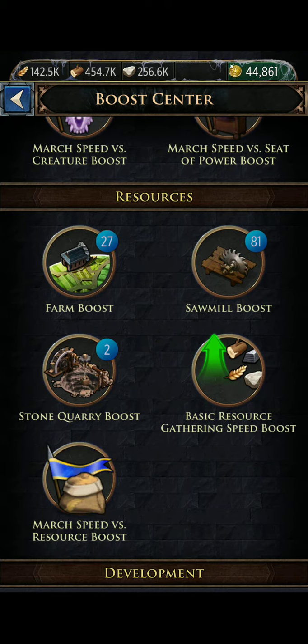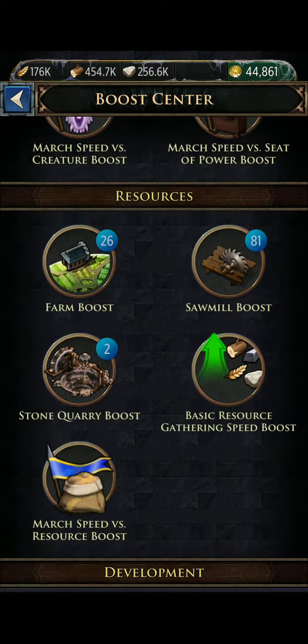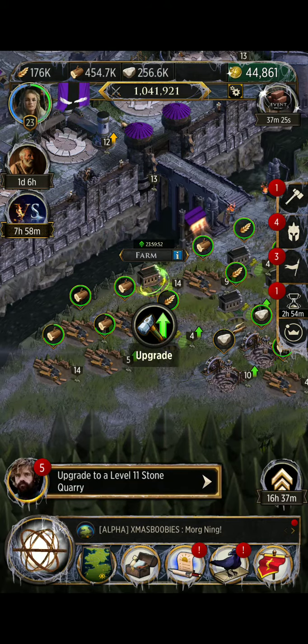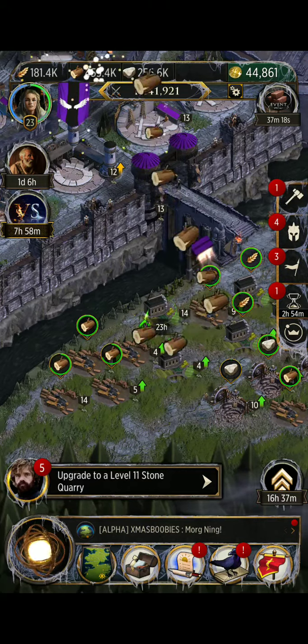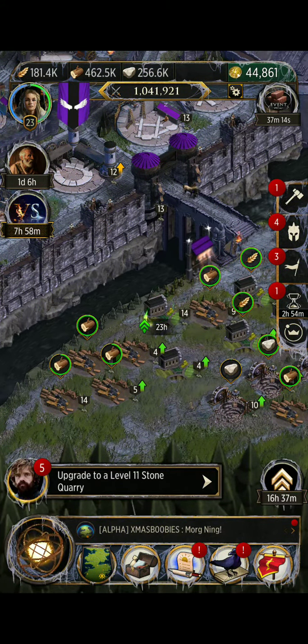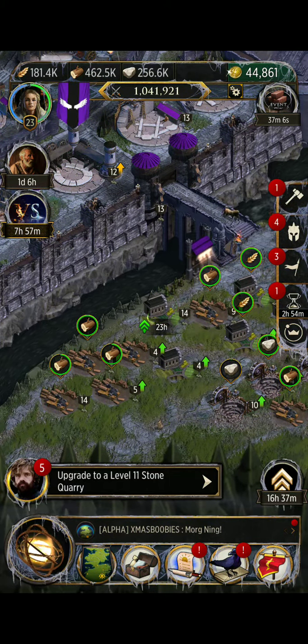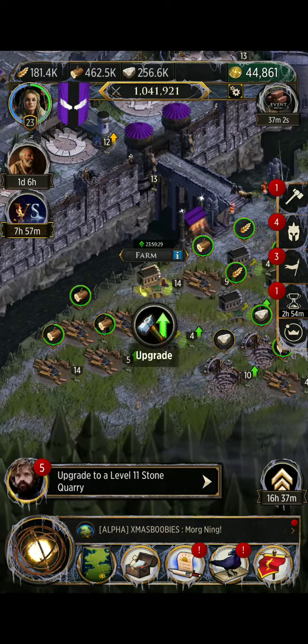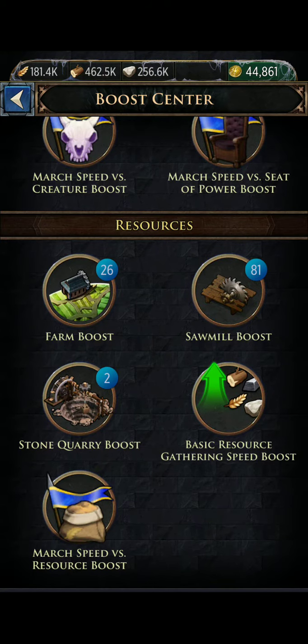For resources, right now I don't have my farm, sawmills, or stone quarries boosted. If I boost my farm and click back on the tab, I'm one boost less on my farm, and you'll see the farm has little circles going around it — that's how you know a boost is still active. Those green lines mean that resource is producing faster right now, and you can see additional things in green that are boosting it.